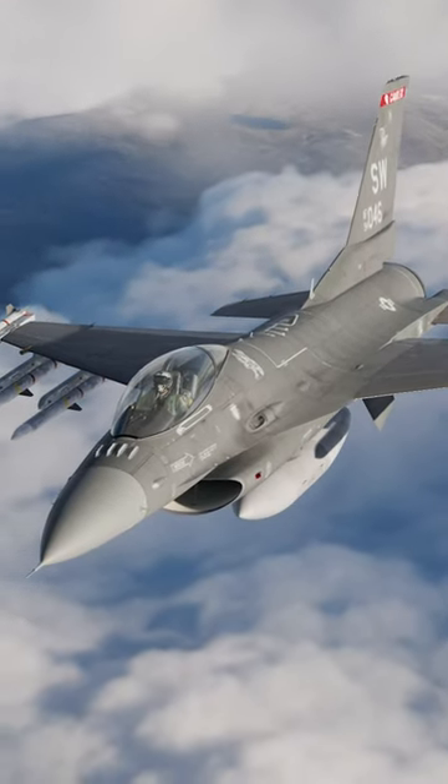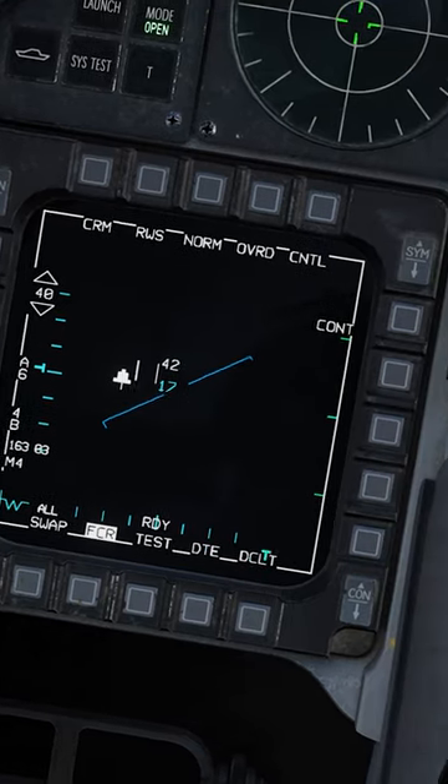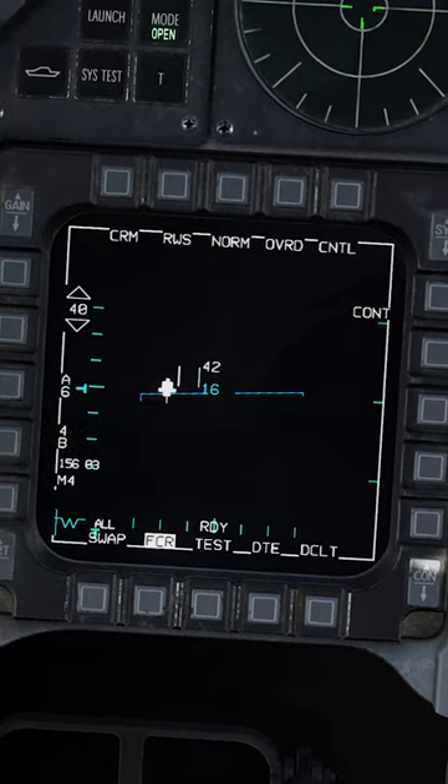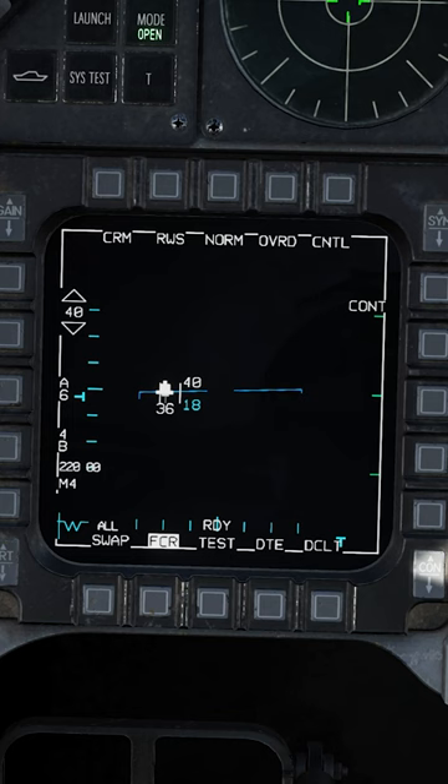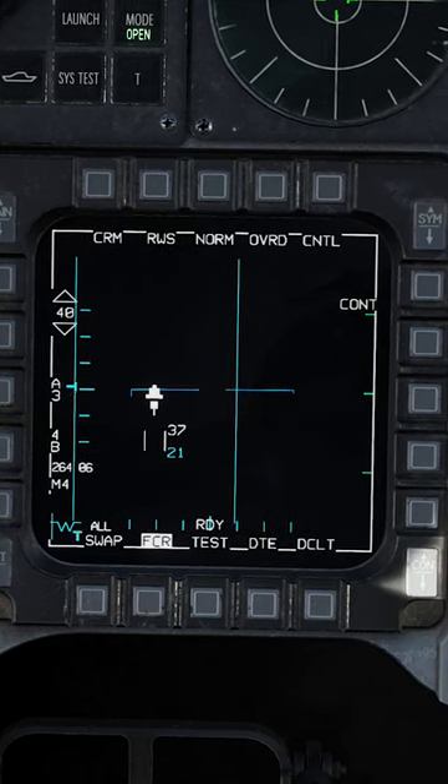We got a new feature called the Non-Cooperative Target Recognition, or NCTR. In order to use this mode, you need to be in single target track. The target must be within 25 nautical miles. And third, the target nose or tail must be within 30 degrees in azimuth and elevation of your nose.